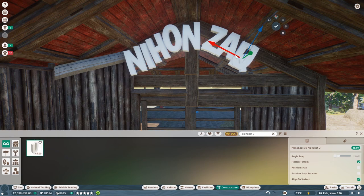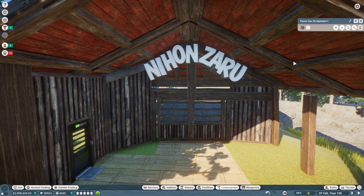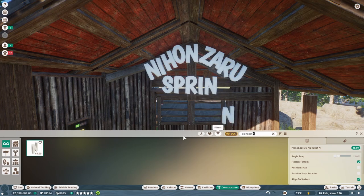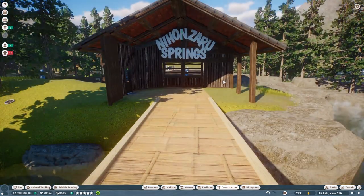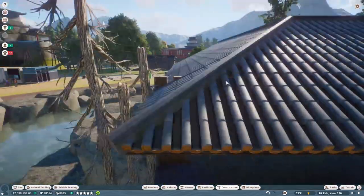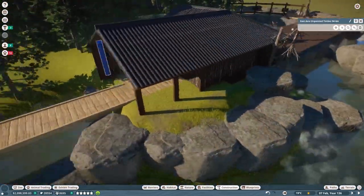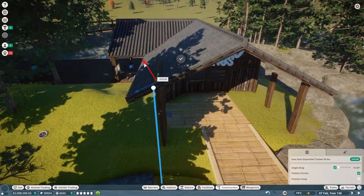I'm very happy with the end result. The first thing I do is forget to actually rename the enclosure from a game mechanics perspective, so I need to remember to do that. And the second thing I do is put the name down visually — we're calling this the 'Nihon Zaru Springs.' There were a lot of excellent suggestions, as there always are, not just for the enclosure itself but also for the various vendor stalls. I really like that view as well as you go up the ramp. Nihon Zaru Springs — it translates to 'Japanese Monkey Springs,' which is another way to refer to the Japanese macaque.